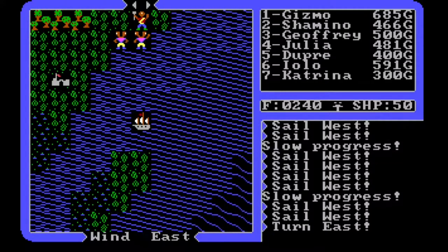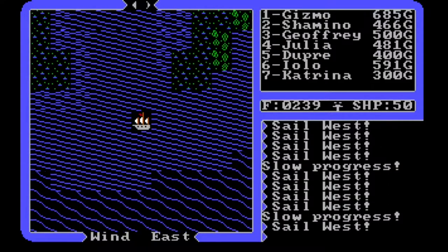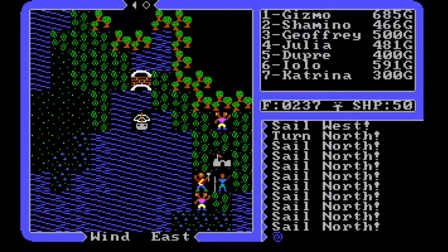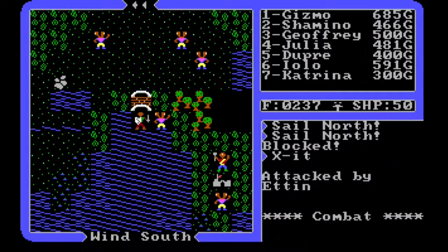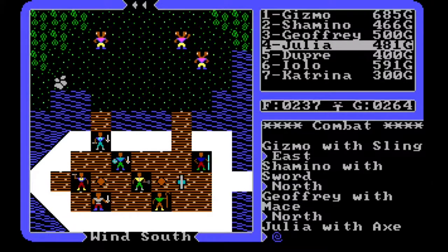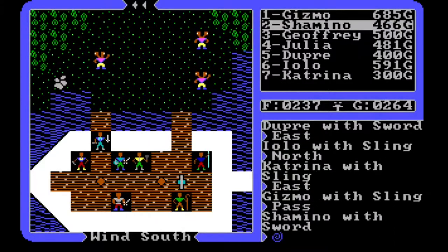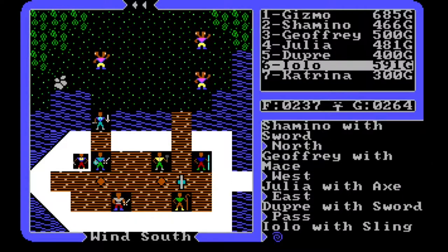Oh yeah, there's Moonglow! Look at all those people that want to die. Let me get to a place where I can get out before they — bloody hell. I didn't want to fight these guys. Am I going to have to fight all of those people on this ship? Holy hell. I don't want to do that. Stay put, Dupree.